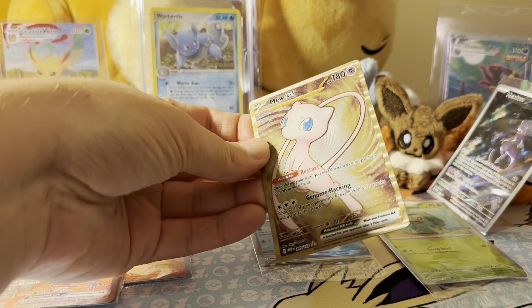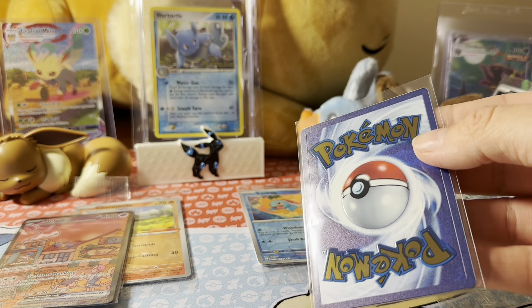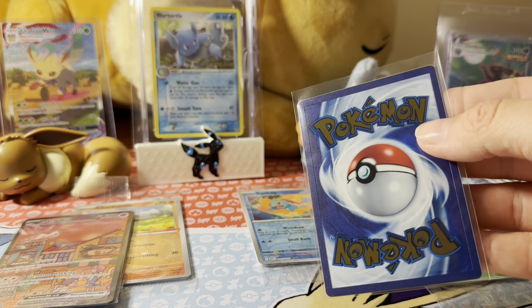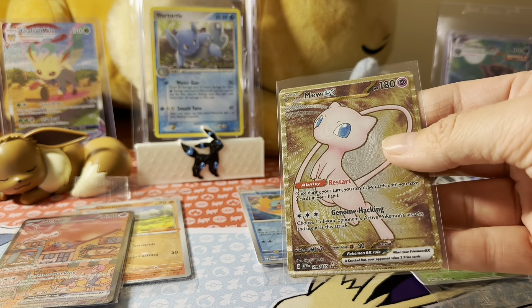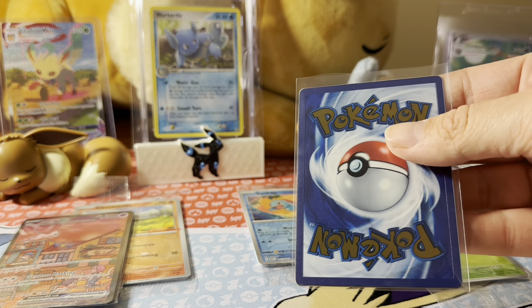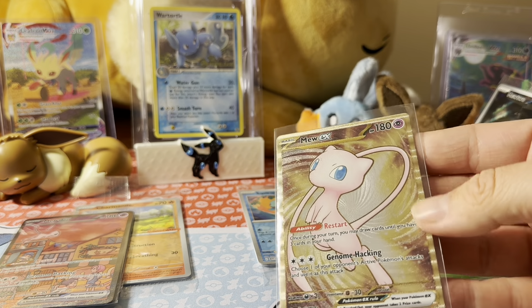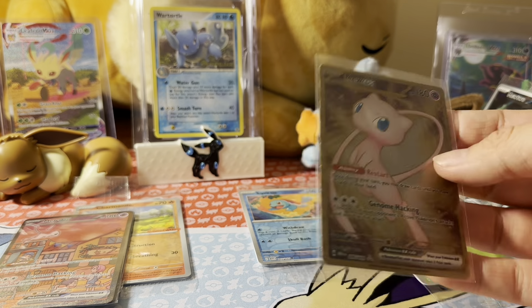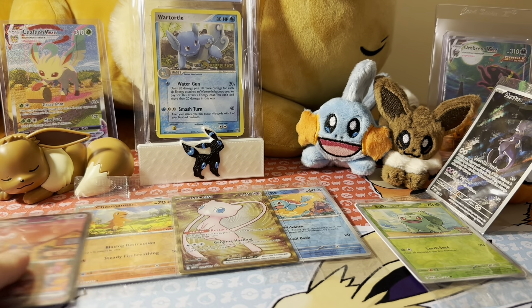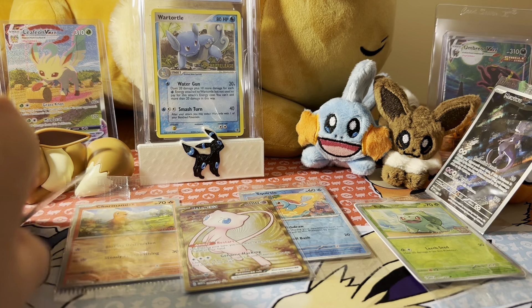And then we have of course the Mew EX gold card, and we will put this in a sleeve. I don't see any chipping on the back. The Charizard one and the Pikachu are notorious for chipping — this actually looks really, really good. I know some places grade the metal cards; this one could be a good one to actually have graded. Definitely no chipping. And we got our promos right here — Mew EX.